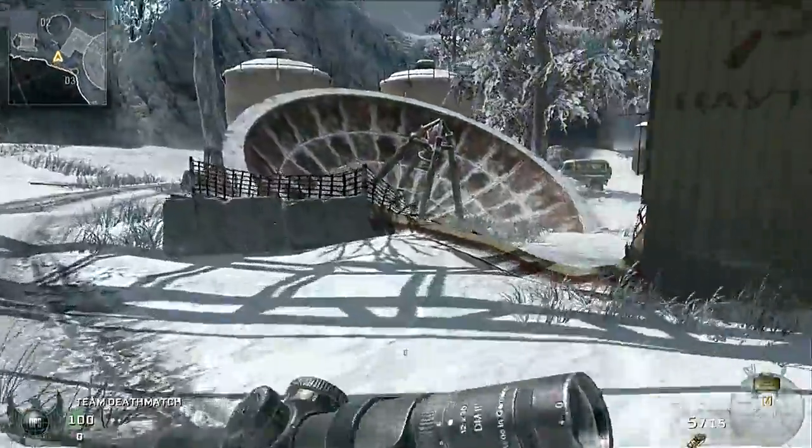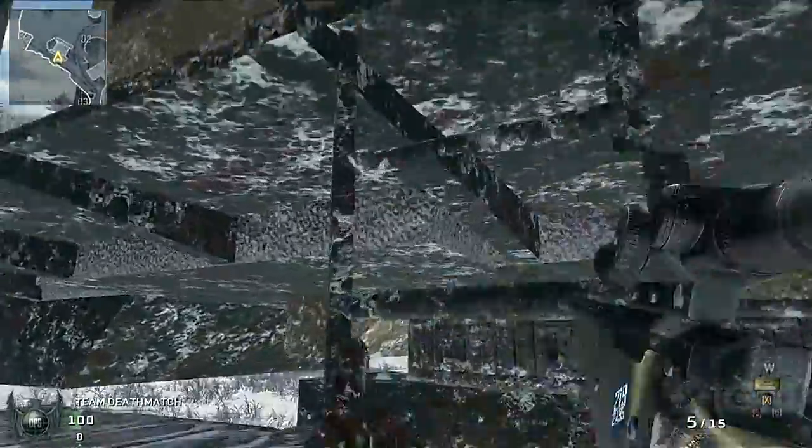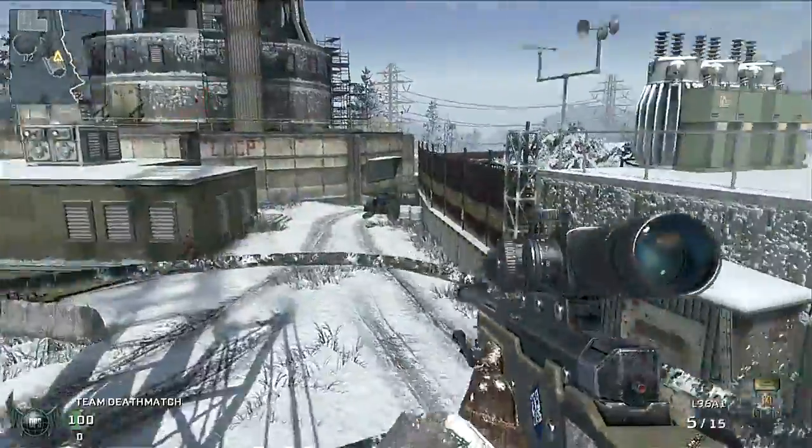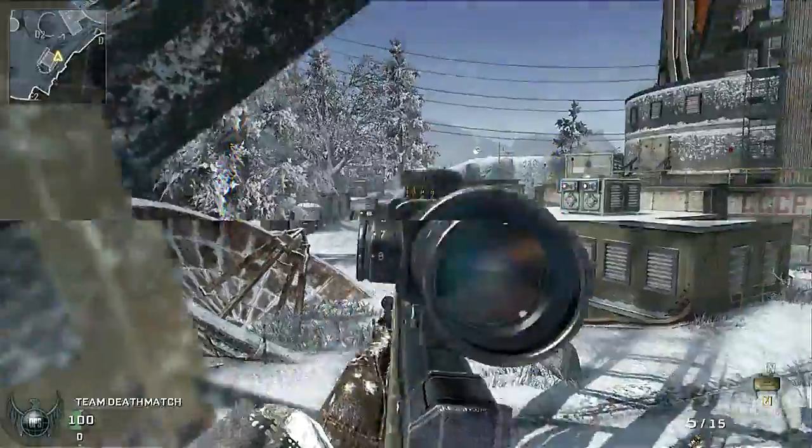Moving towards Spetsnaz spawn, there is a large crane that offers a couple of levels that will give you huge peaks down the side of the map. But don't stay here too long because nobody likes campers and any smart player will figure you out.